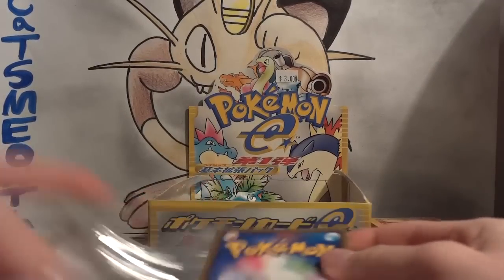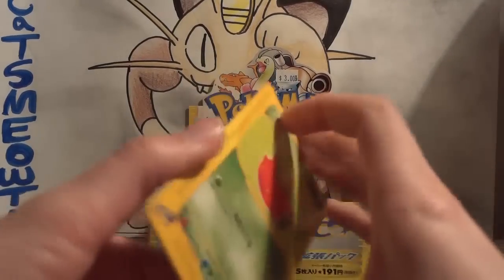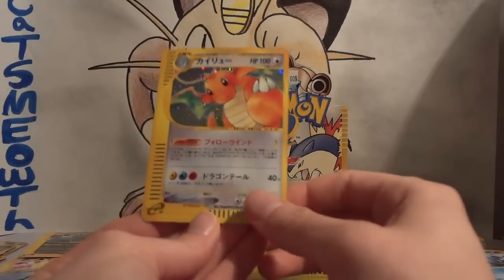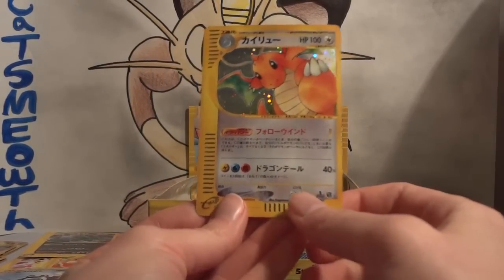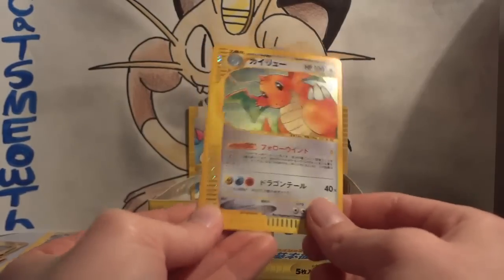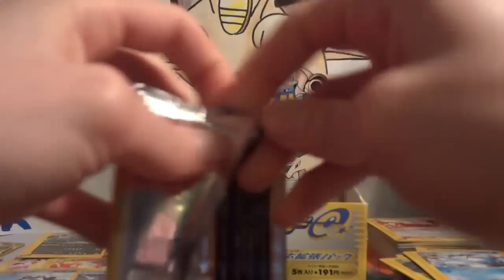Because of the Trainer-lock Vileplume in the current format, I do have a little preference towards Vileplume. Hoppip, Dratini, Marill, and Energy Restore. My rare — another Dragonite holo! Like I said, if I have to pull duplicates, I'm fine with them being duplicate holos. Dragonite is another one I would classify as an awesome duplicate.